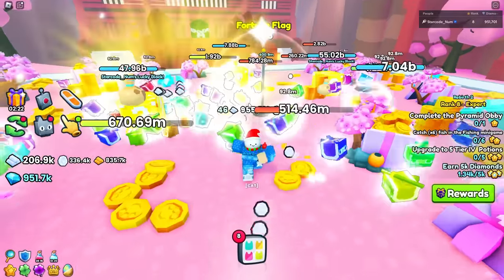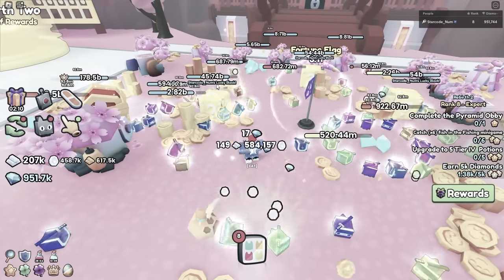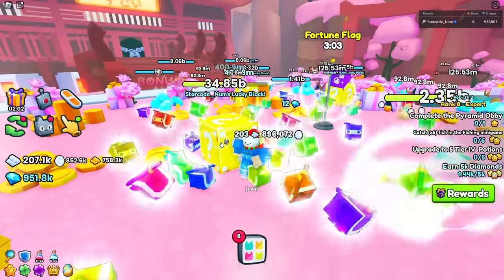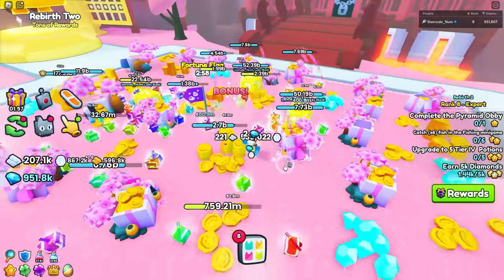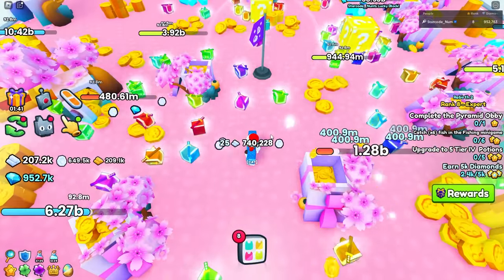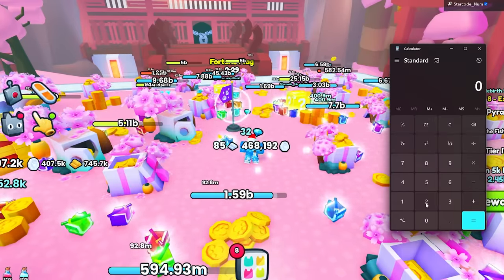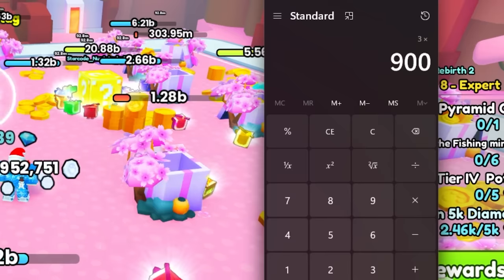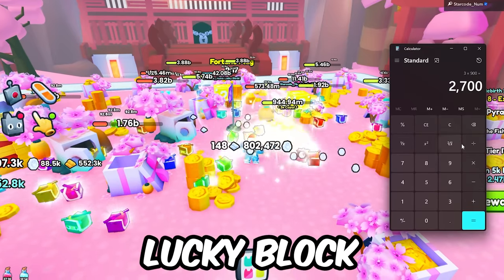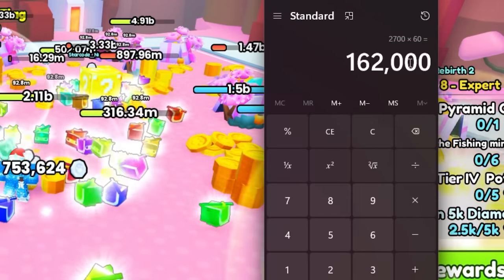There are still so many lucky blocks placed. Even though the NPCs are moving slowly, I'm still going to get over 200k an hour. We just popped another lucky block and got 900 gems from that alone. That took around 15-20 seconds to break, so I could break it three times every minute - that's 2,700 gems per minute from just one lucky block. Multiply that by 60 and that's over 162,000 every hour from a single lucky block.